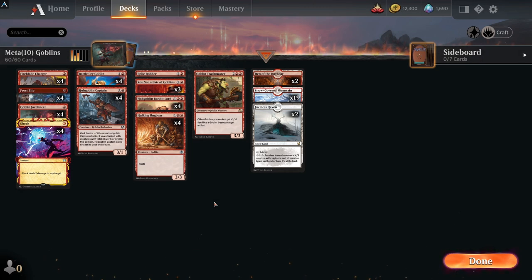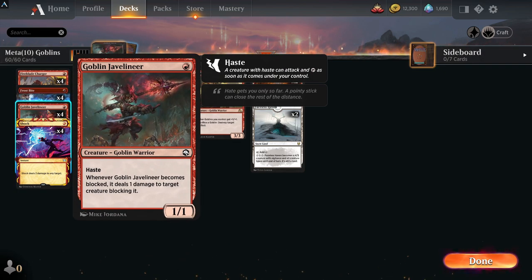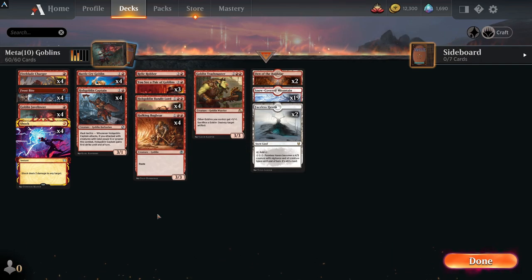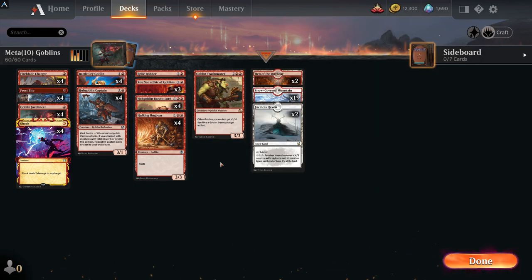The final deck has just 10 rares and it's one of my faves — I've done plenty of videos on this type of deck before. It's mono red goblins, super consistent and very aggro. You've got the great goblin package: Fireblade Charger, Goblin Javelineer which deals one damage to creatures first so you can get through with attacks, and Battle Cry Goblin — one of the most important cards as it can give everything a buff plus haste. Pack tactics: when your creatures' total power is 6 or more, you get an extra 1/1 goblin attacking.